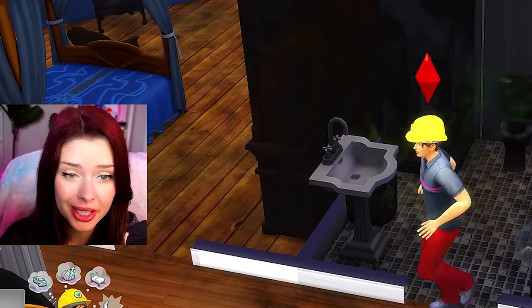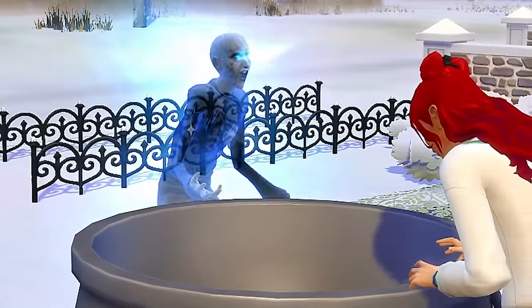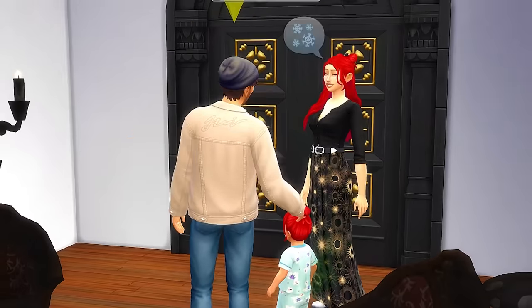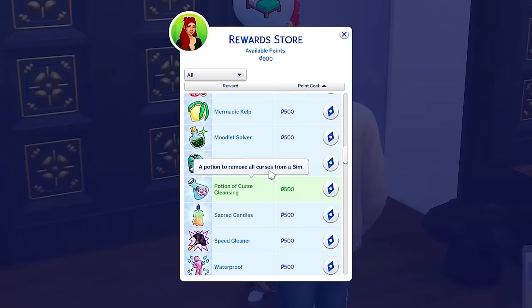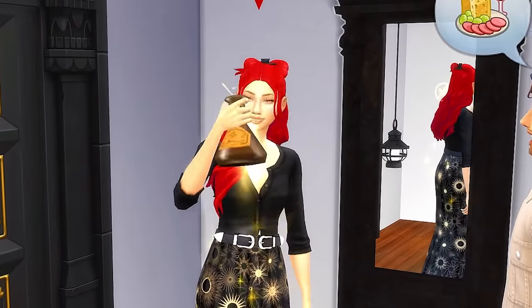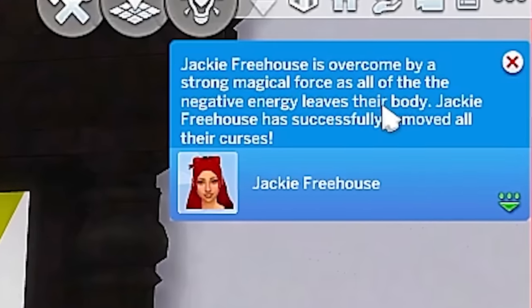Since Mana wasn't handing it over, I spent a ton of time trying to learn the potion by myself by experimenting with the cauldron we conveniently had outside. And as time went on, our experience with the Night Wraith got worse and worse. In the beginning I only saw him at night, but he even started terrorizing Jackie in the middle of the day, stalking me around and scaring me wherever I went. We need that potion now more than ever. So I ended up discovering a different way to cure Jackie — I was so happy when I found the potion of curse cleansing in the rewards catalog for only 500 points. I have 900 in the bank from my spellcraft aspiration, so I bought the potion and gave it to Jackie immediately.